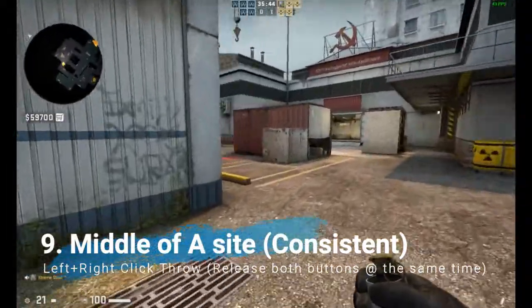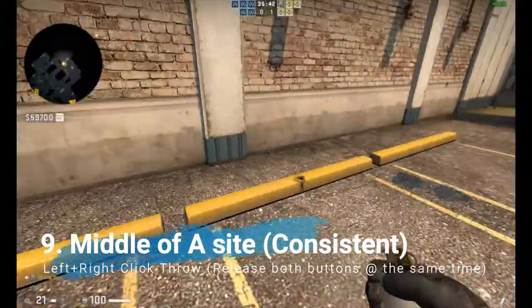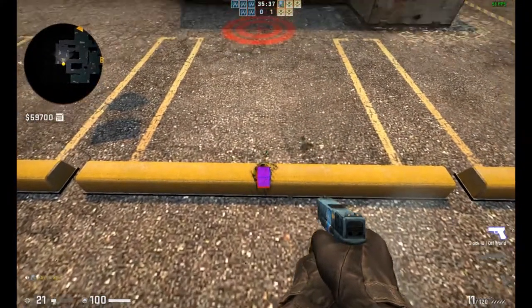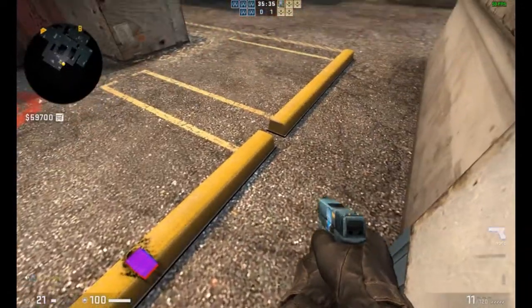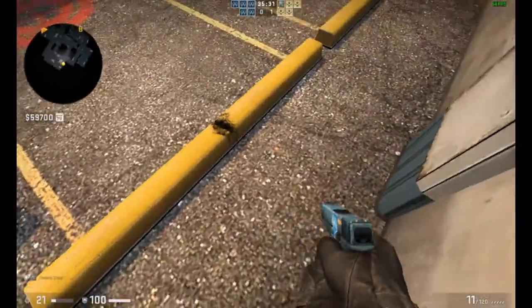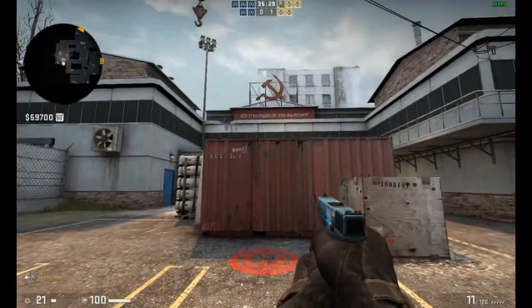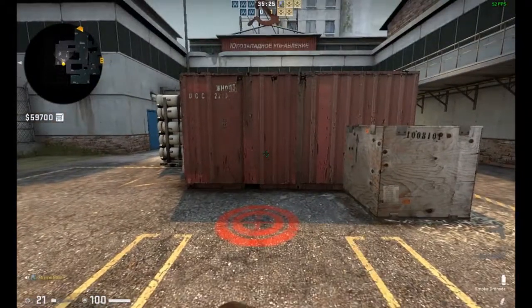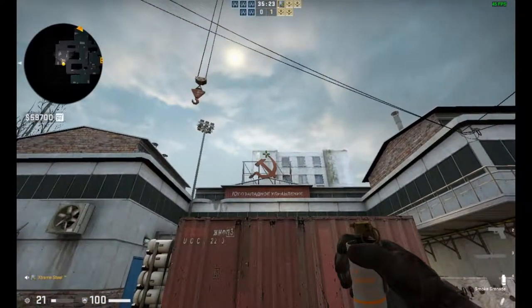The last smoke I'm going to show you is from the side. You're going to go to the wall at this corner — there's a sign here. You're going to see the bump, get on top of the wall, aim at the sickle again — on top of the sickle — and do a left and right-click throw at the same time.